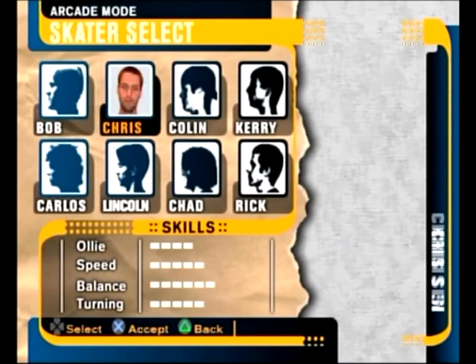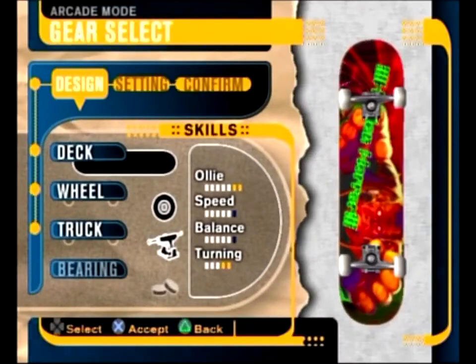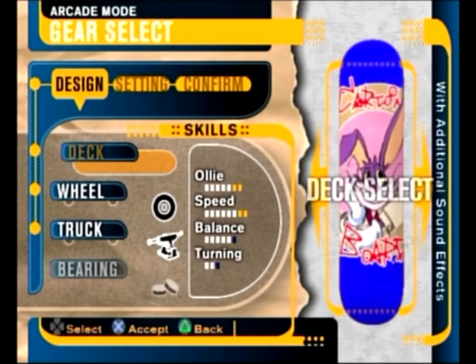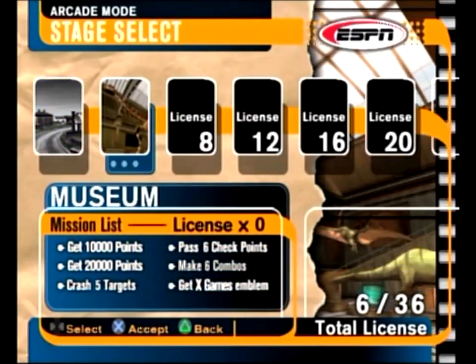Now it's going to go straight back to being Rick McCrank. Not only does he have his board coming up at the next level, but we're going to play as him every time. And I'm also going to be using the cartoon board next, which means we're going to have cartoon sound effects going on.